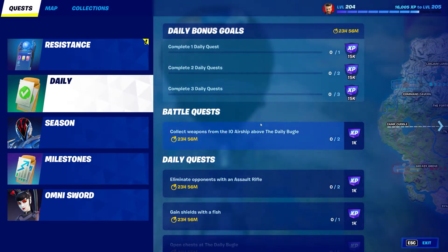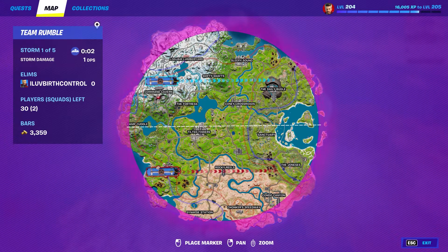Collect weapons from an IO airship above the Daily Bugle. I'm doing this in Team Rumble. You keep saying oh you can't do stuff — whatever. Team Rumble, best game mode, because all the enemies are over here and I'm going to drop directly on this battle.